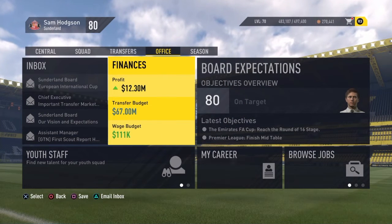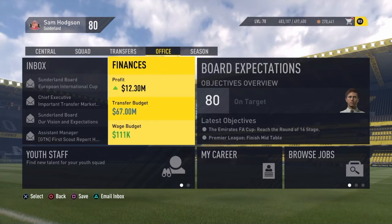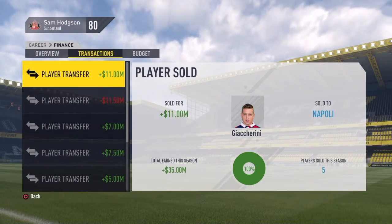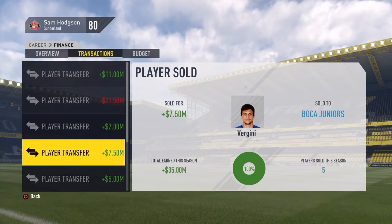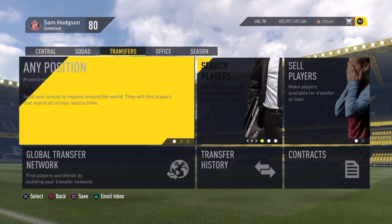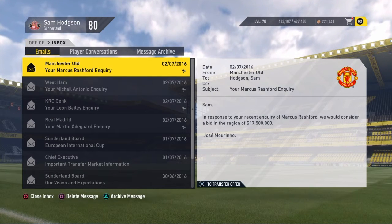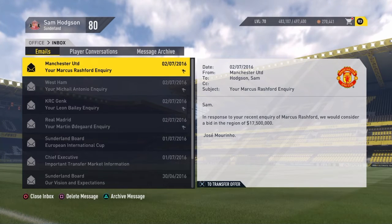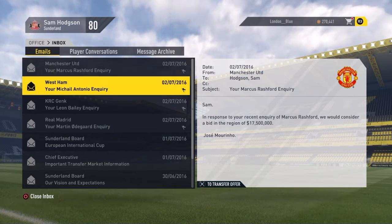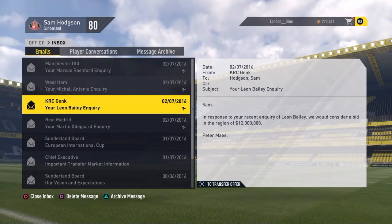We've got a transfer budget of $67 million to spend. After my offers, we've got back from a few clubs. First, Manchester United want $17.5 million for Rashford, but I can loan him instead — that should be pretty resolved. And we've got Michail Antonio for $8.5 million, which I think would make a pretty good deal.